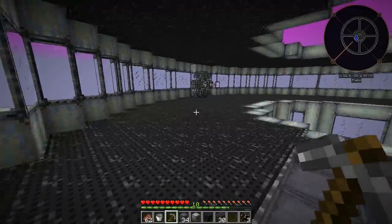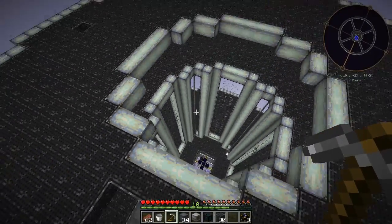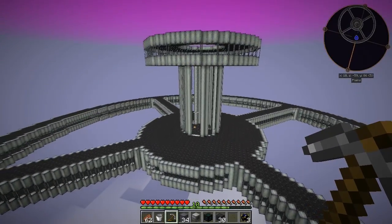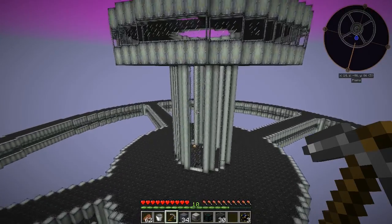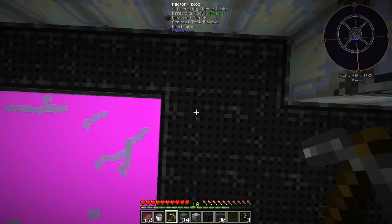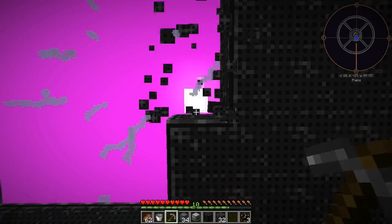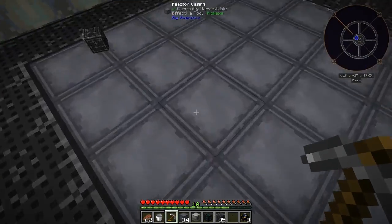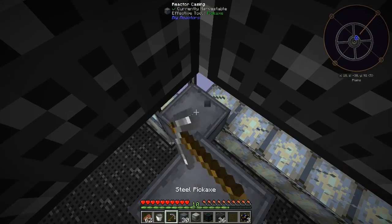I'm thinking about putting a couple extra levels on top and bottom of each one - or maybe just on top - to get the cables in. I know it would make it uneven from the bottom, but if we put extra levels on here and just made it taller we could make it work. I didn't really account for wiring. I thought I was going to try to do everything wirelessly - that's why I'm having so many problems now.